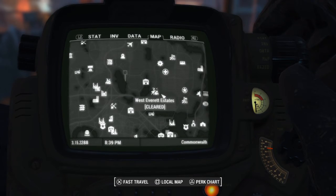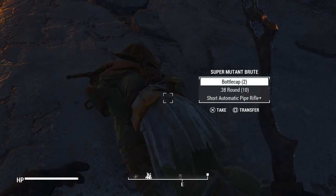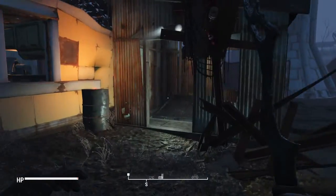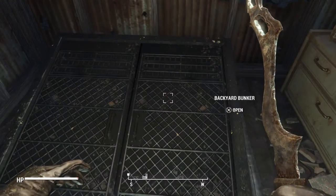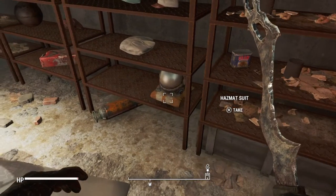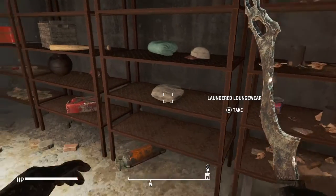It's kind of like a little sanctuary area, and there's gonna be some super mutants here, and there's gonna be a guy called Hammer. Watch out, he has a missile launcher. But once you clear them out and you come in here, in this backyard bunker here — to your right should be a hazmat suit right there. The hazmat suit. So now I have two of them.